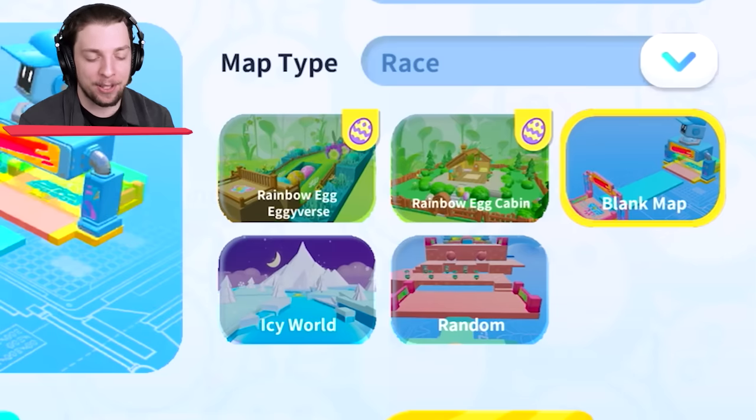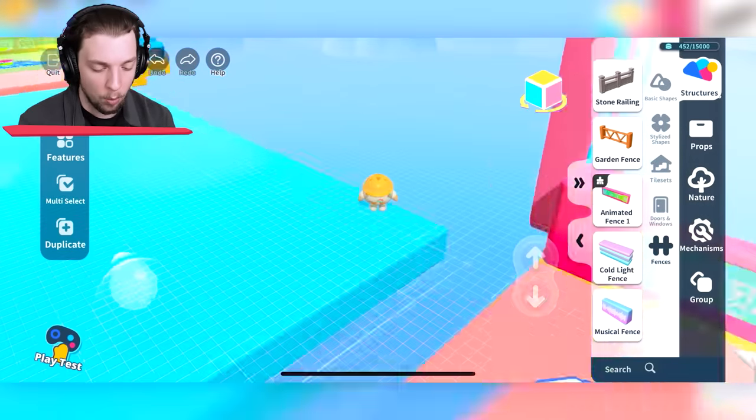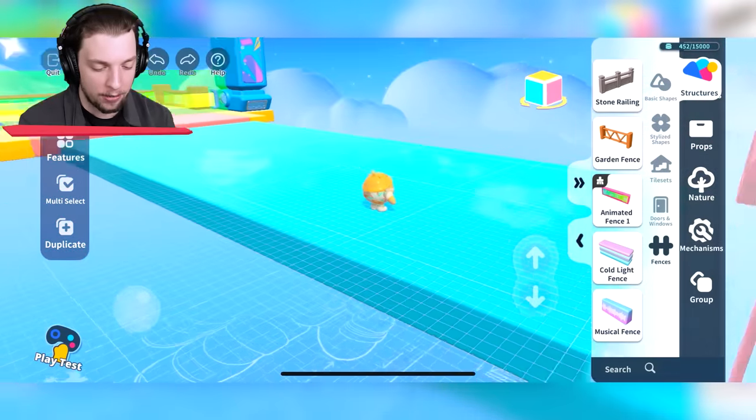We're going to use a blank map to start with, and we're going to name this the Impossible Tightrope. Here we are in the Workshop Editor. We have this big platform to start with — that's our start area, and that's our finish area.